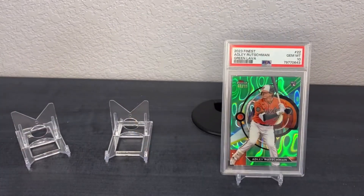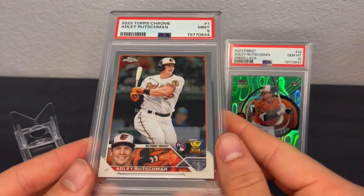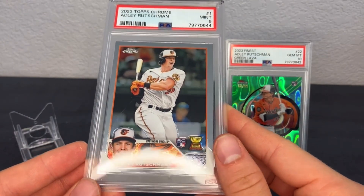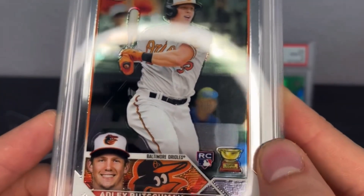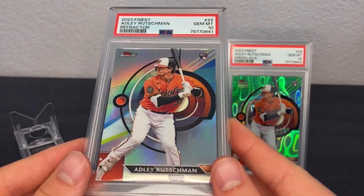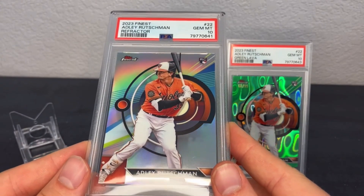We're just going to show the grades. This is a PSA 9 from his 2023 Topps Chrome base rookie. Something I can see is off-center right to left on that one.